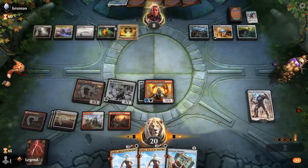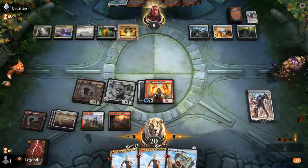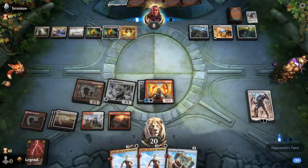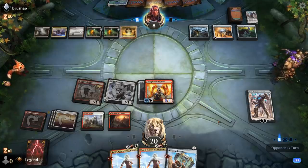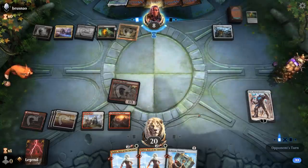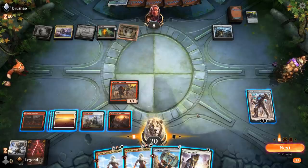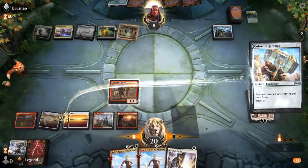They might decide to put Blast Zone on two to destroy all two-drops, but that also sets them back on mana, leaving me with only Fireblade Charger. Second Blast Zone on one. They can't play Gifts so they have to start sacrificing. Blast Zone on two gets sacrificed — opponent also loses Spyglass now. So I can play Nahiri and equip Hammer. They do have Blast Zone on one which can blow up Hammer, but now we drew Resolute Strike so it doesn't matter — I can just win on the spot.